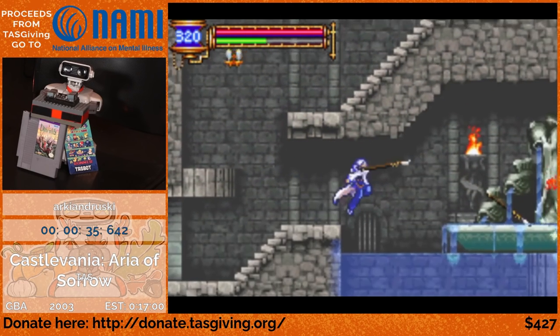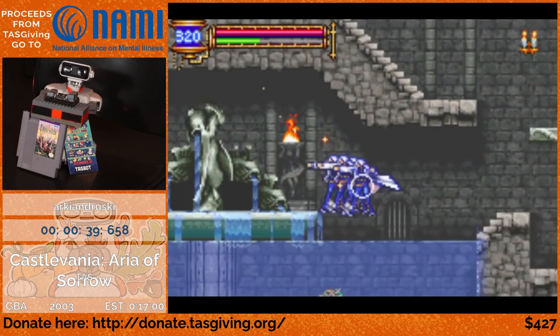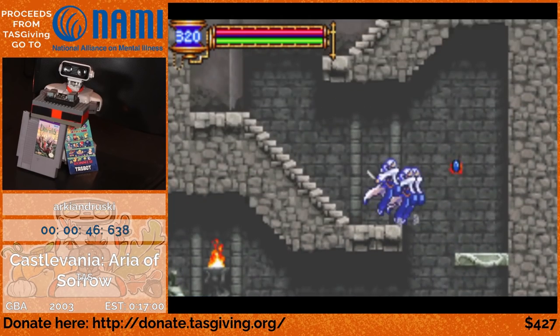He also, in the first room, picked up the base lard, which, when equipped, doubles his attack power. So what he's going to do here is go into the save room and activate that save point, which will allow him to quick save from the menu later.